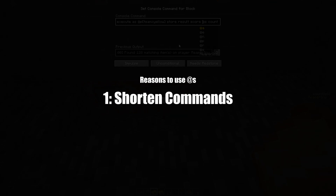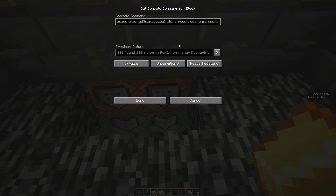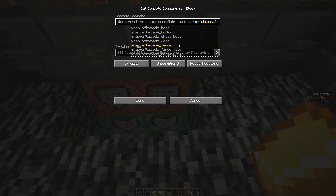The first reason you want to use @s or executing player is simply to not have to type the whole command again. When this match succeeds, it is stored in executing player and you can always use @s from that point forward.